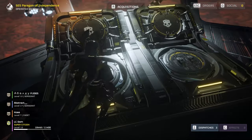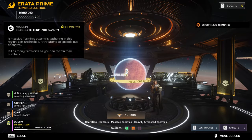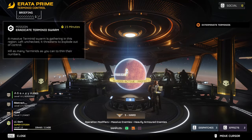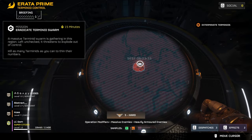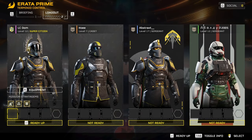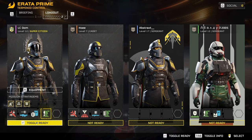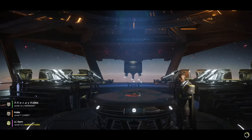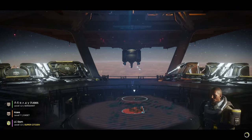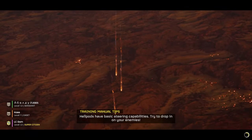The biggest question everyone is asking is: what time does the Helldivers 2 Cutting Edge War Bond release? The Cutting Edge War Bond is the first new war bond coming to Helldivers 2 post-release. It's also the second premium war bond, meaning it costs extra money — after the Steeled Veterans one that launched alongside the game back in February. Cutting Edge will get you some new cosmetics and, most importantly, some new weapons. If you're looking for new stratagems, you won't find any here, but there'll be a whole load added in the future.